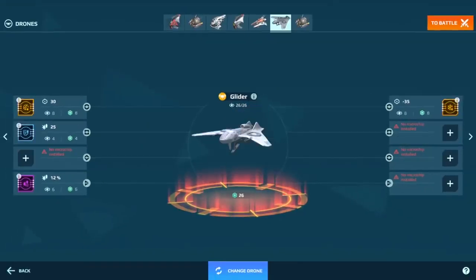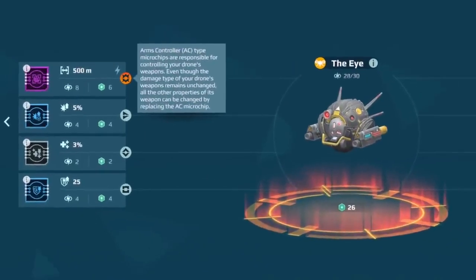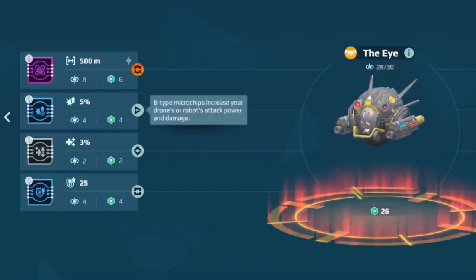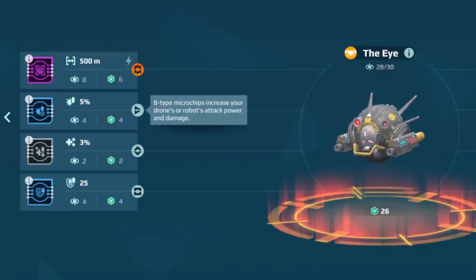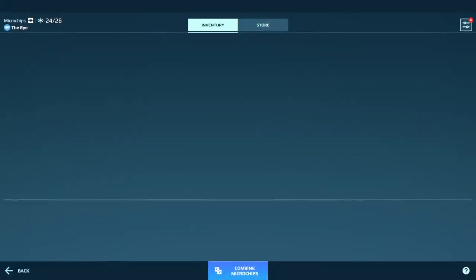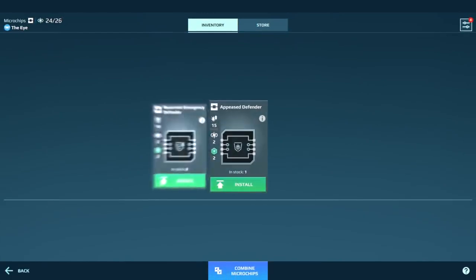Microchips unlock the drone's abilities. AC-type chips, for instance, unlock the drone's weapons if there are any. B-type chips let your drones improve the robot's attack capabilities. With D-type chips, they repair your robot. And so on. Get tier 1 microchips from the store — they are pretty cheap.